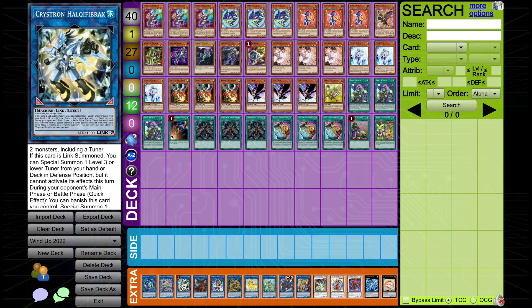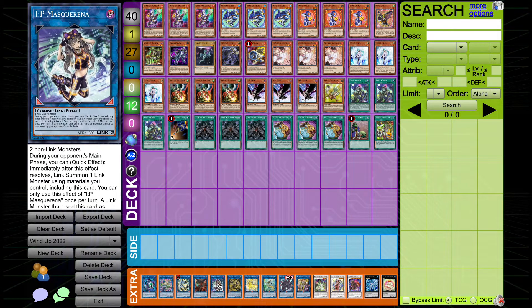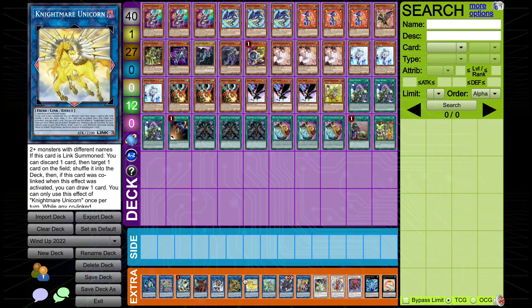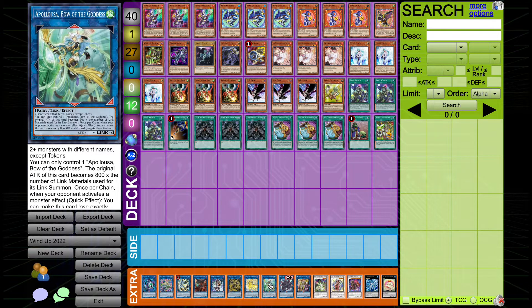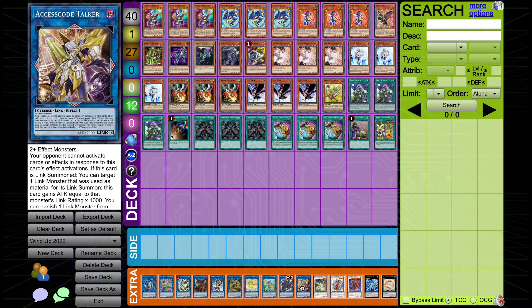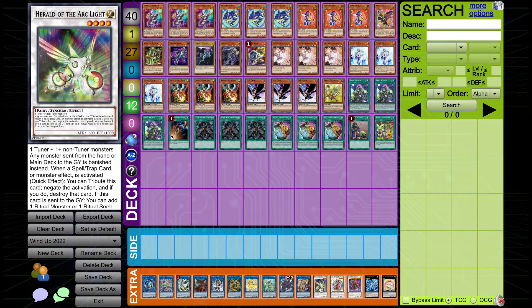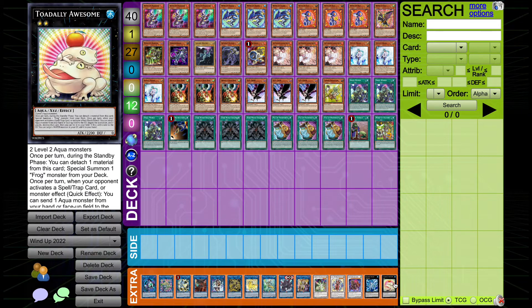Continuing with the Link 2s: one Halka Fibrax for obvious reasons, one Cherubini to send our Carbonedon, one IP Masquerena for a generic Link 2, which is also good if you can't full combo but can get to Unicorn. Of course we're playing Dagda to set our Scythe. For Link 4s: one Appaloosa, one Wild Ocean Dragon Z-Atlantis — an absolutely pushed card that is fantastic in this deck — one Access Code Talker for going second. For Synchros: one Herald of the Arclight, one TG, one Magician, and one Baron de Fleur — we go through all of these in the combo. And we're playing one Bahamut Shark and one Toad.